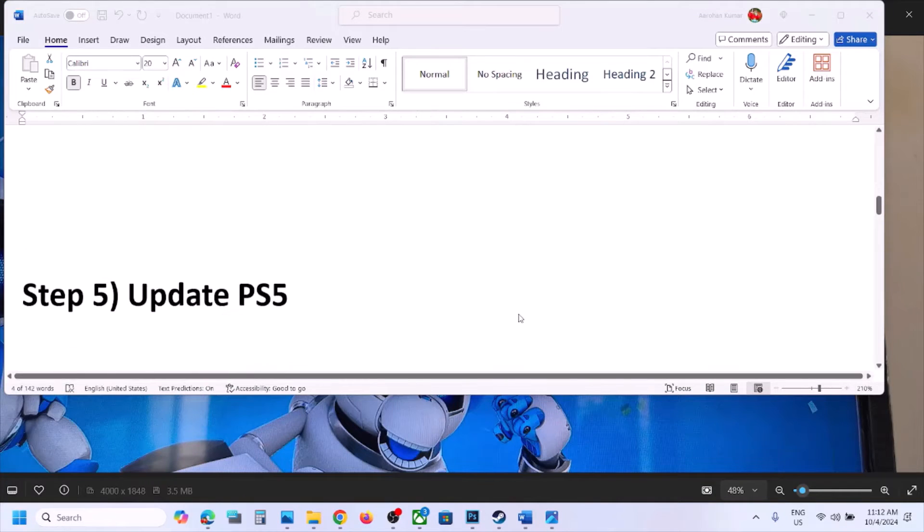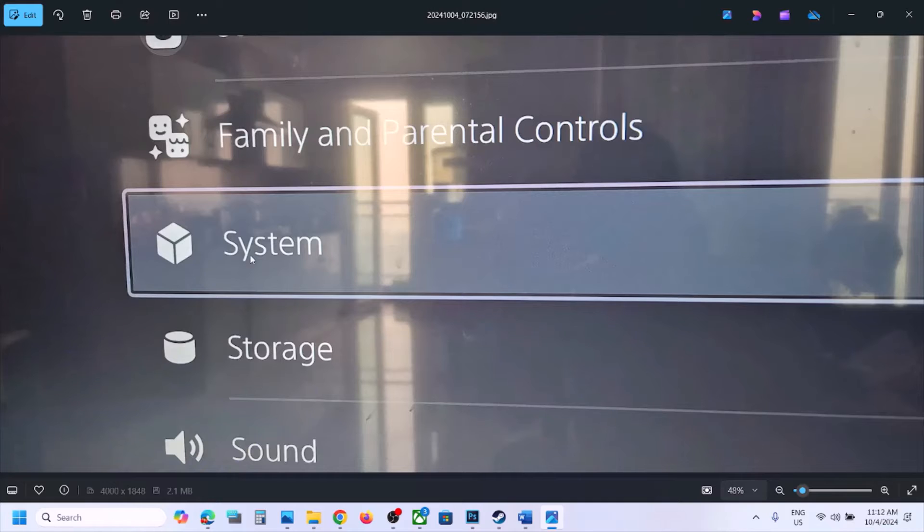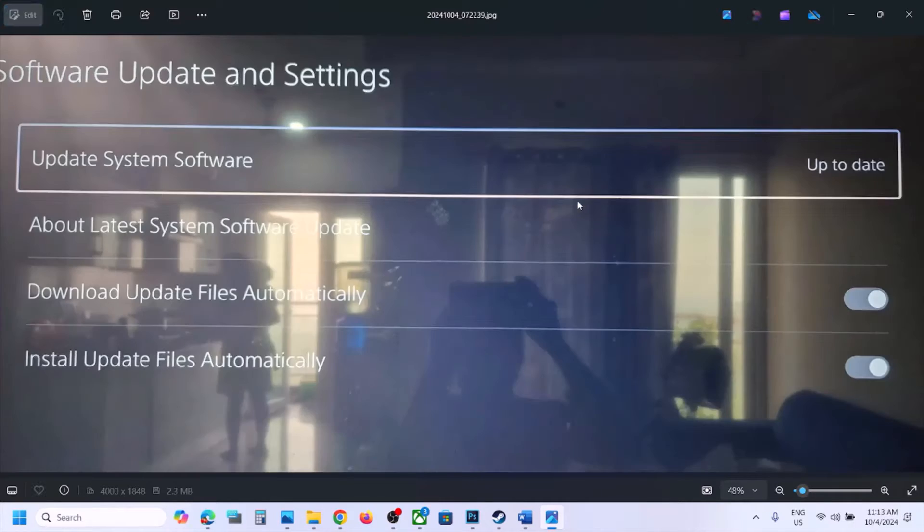The next step is to update PS5. Go to Settings — on the home screen on the top right you will see the gear icon. Select the gear icon, go to System, then go to System Software. Select System Software Update and Settings, then hit Update System Software. If there is any update, it will update your PlayStation 5. In my case it is already up to date.